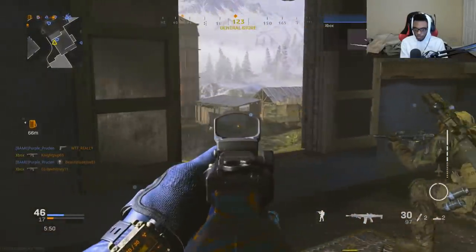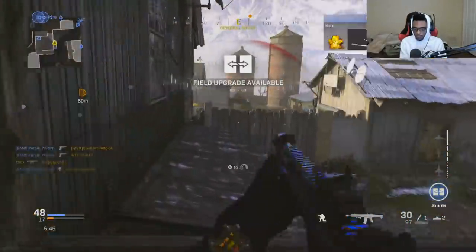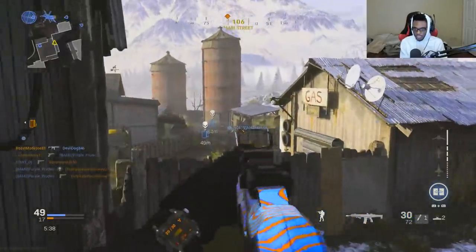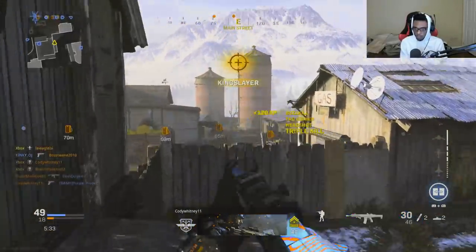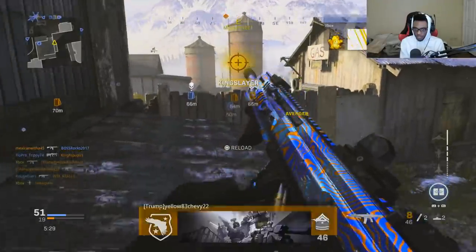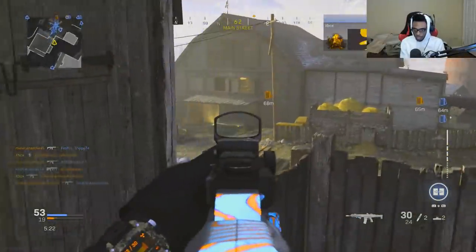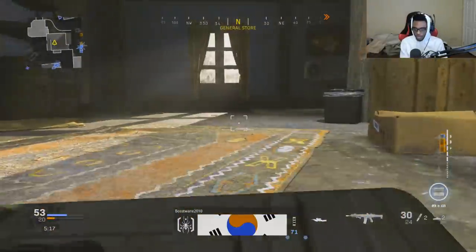Throw up the Support Helo. That guy's starting to pick me — not going to challenge that. This is the range you kind of want to stay at when running the ACR. Got him — mapped him. As you can see with this weapon, I'm able to just sit back across the map and take these guys off.